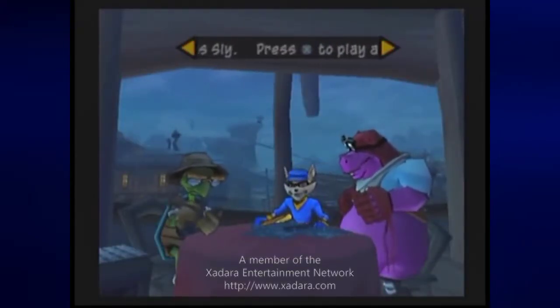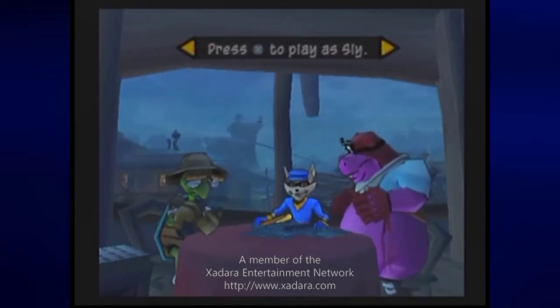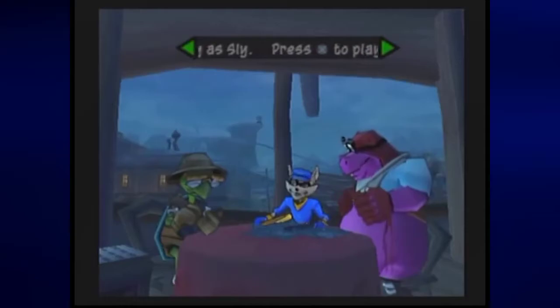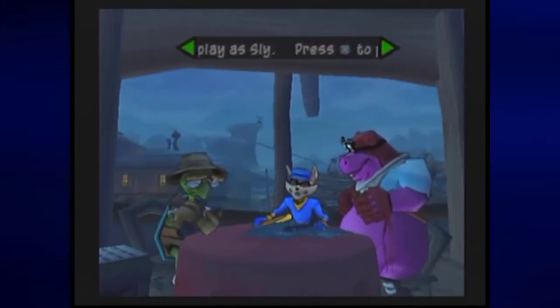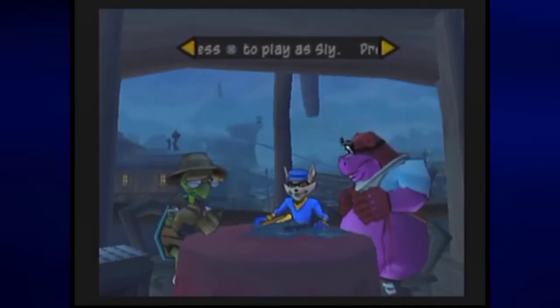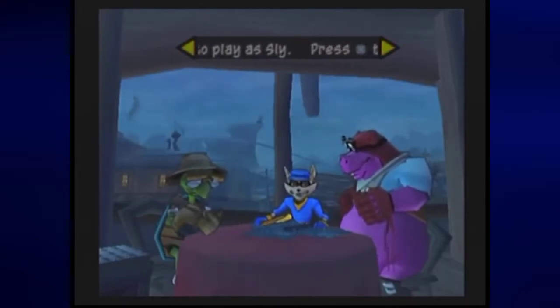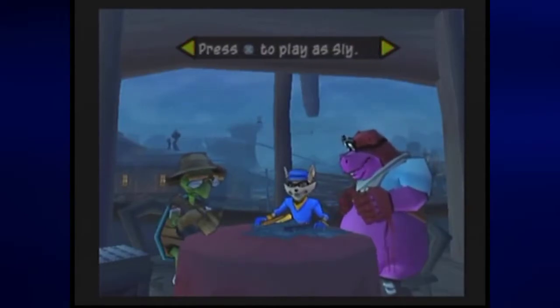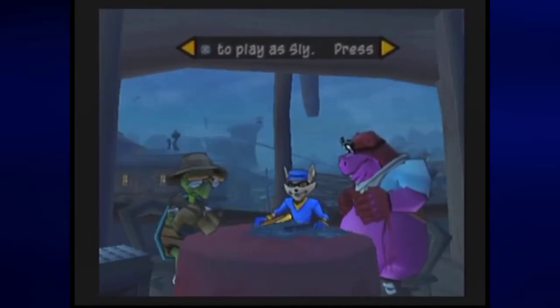Hey everyone, this is Prince Watercress and welcome back to Let's Play Sly 2 Band of Thieves for the Sony PlayStation 2. In the last video, we blew up some cabooses and we also had to free Murray from the grasp of Carmelita, who is strangely dressed for the weather — a navy blue full body suit and one of those little winter caps as well.